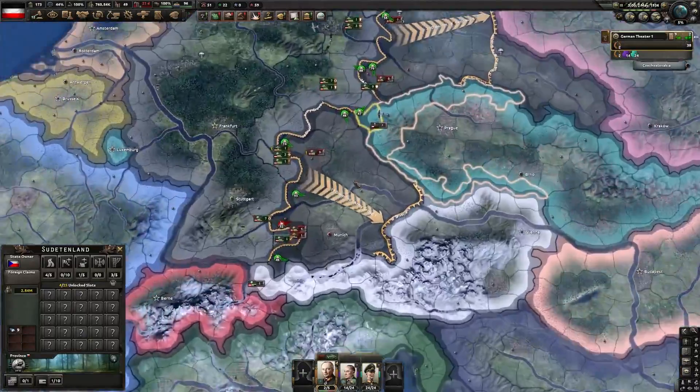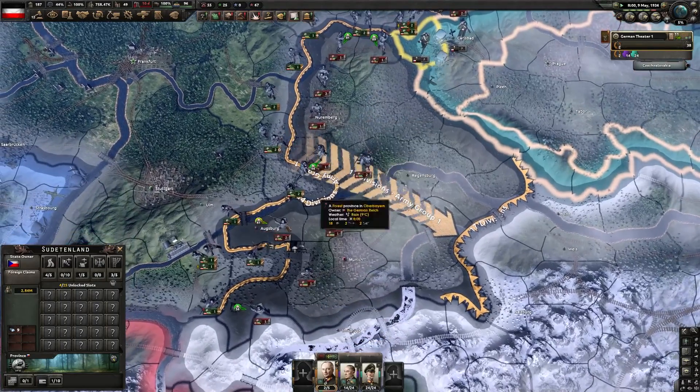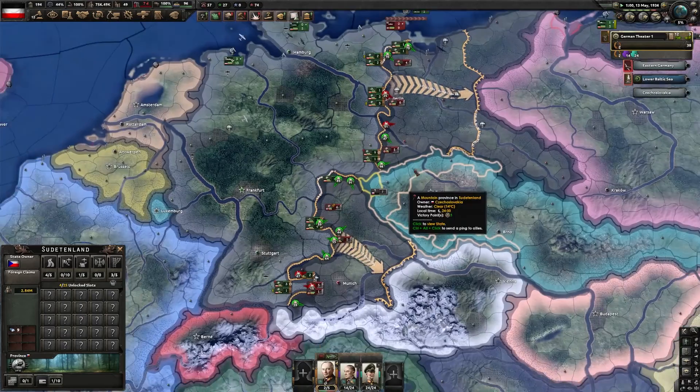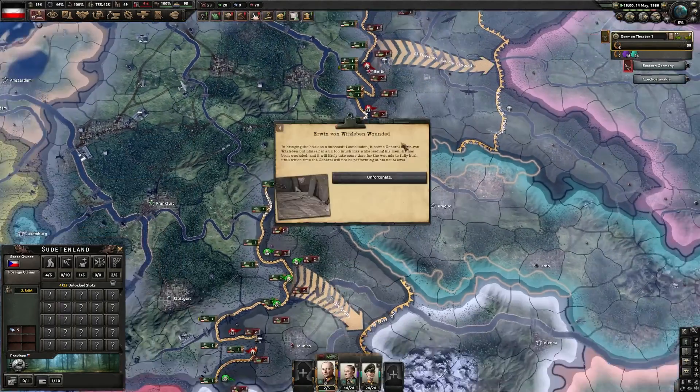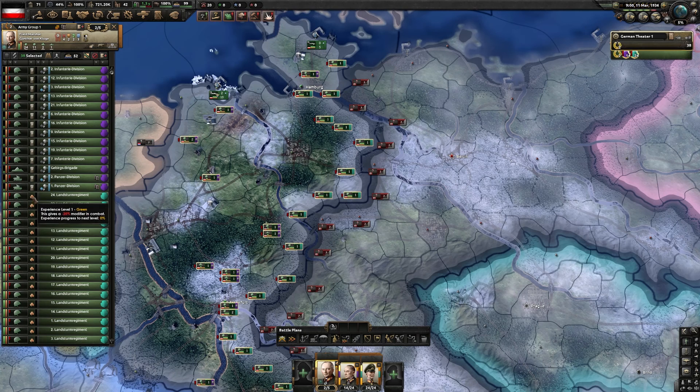We've cut them in half and now these units are still making attacks, still moving around — they're not confused, they still know what to do. And this front is also functioning correctly.